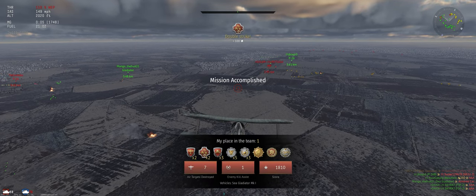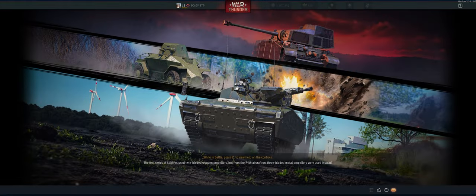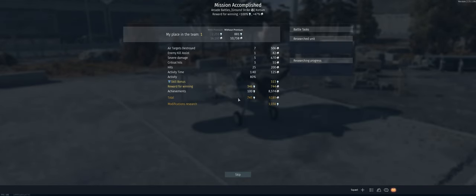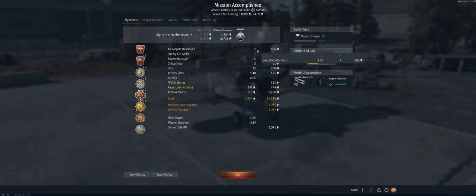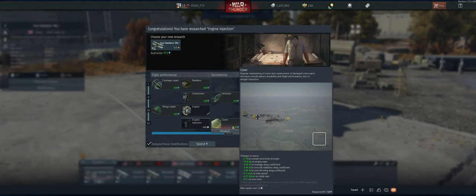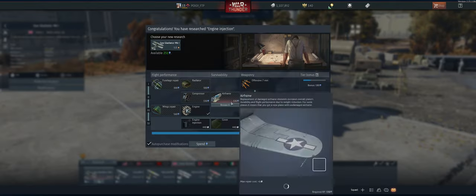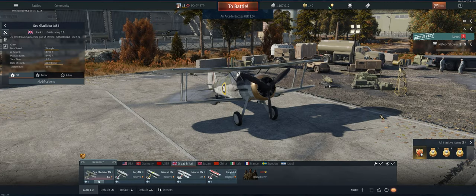Good job team! We ended up with seven air targets killed, first place on the team, survivor. That should help us — we got the engine injection which should help us a lot with this plane. Let's go ahead and cover it; it's going to help our climb rate. We'll go for airframe next. All right, that'll do it — hope you guys enjoyed the video and I'll catch you on the next one.